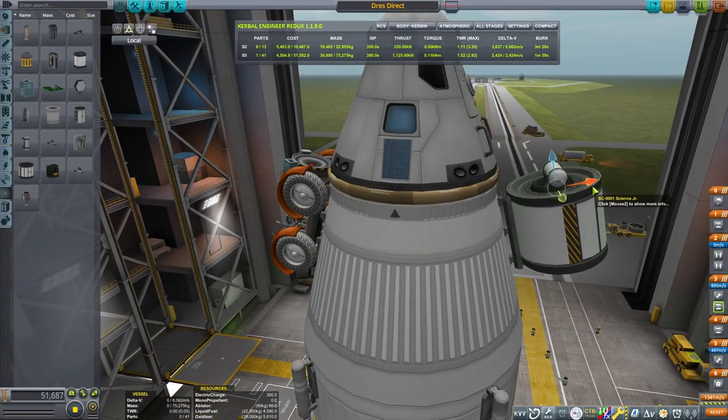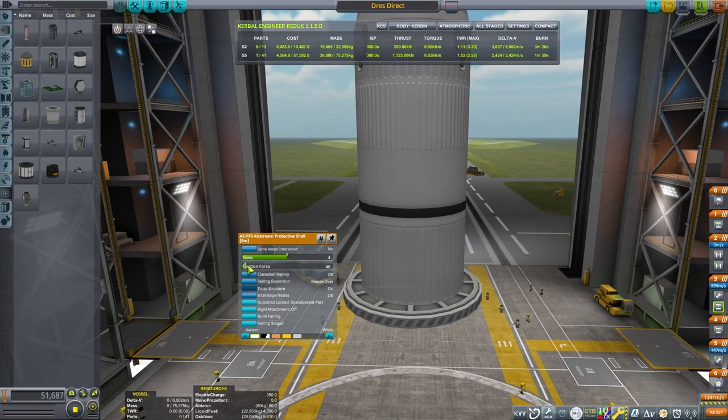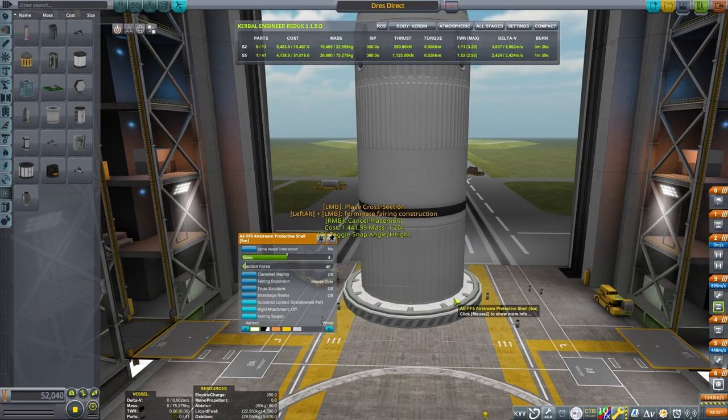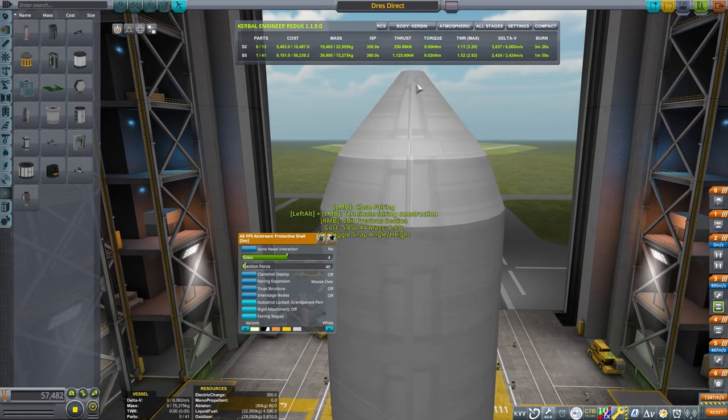Otherwise it'll just flip the craft around. I'm using the offset tool on the Mystery Goo so that I can keep my center of mass in line with the center of thrust. Now let's throw this upper stage in a big fairing. That'll just help keep things protected as we ascend through the lower atmosphere of Kerbin.